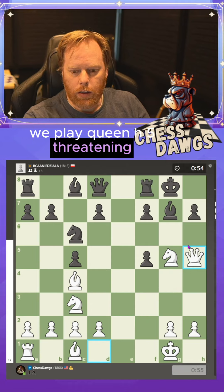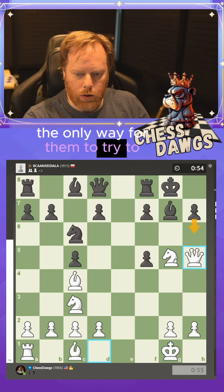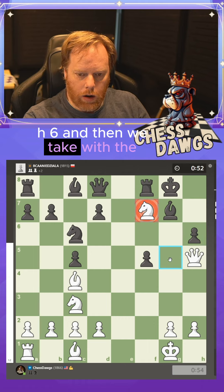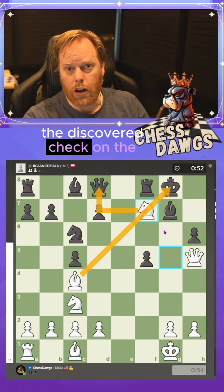We play queen h5, threatening the checkmate. About the only way for them to try to defend is to play pawn to h6. And then we take with the knight, hitting the queen and threatening the discovered check on the king.